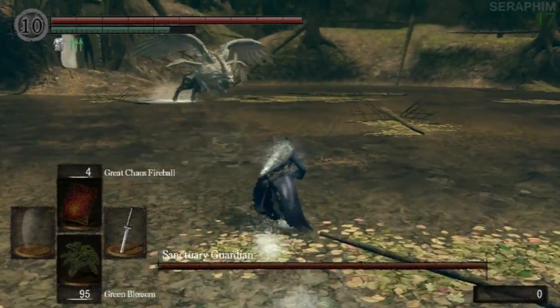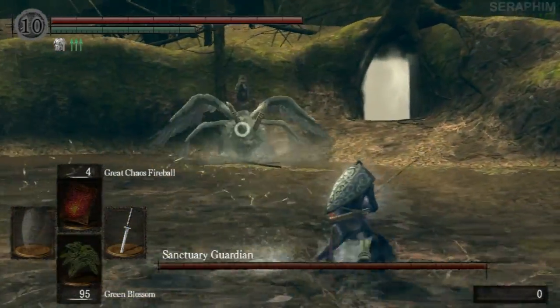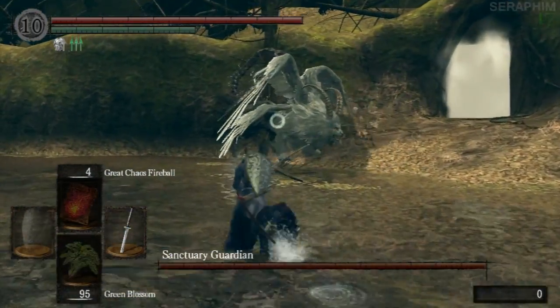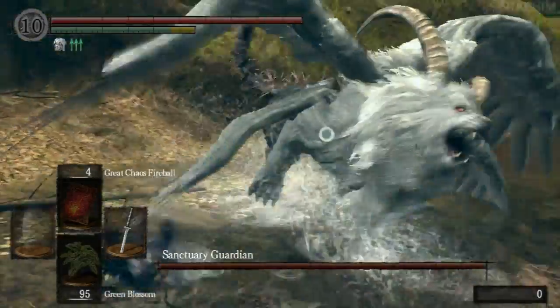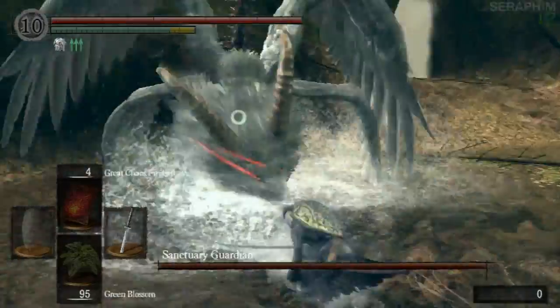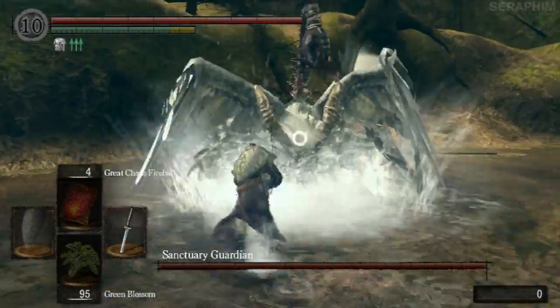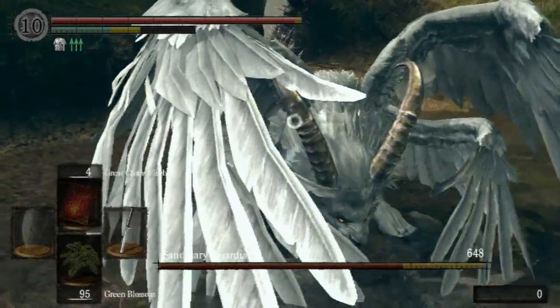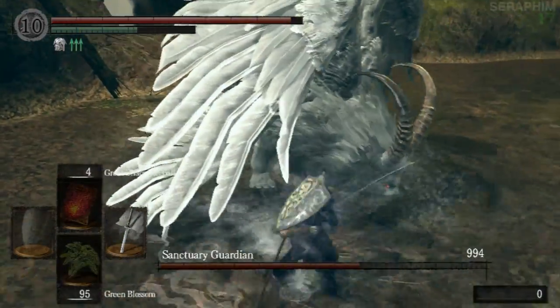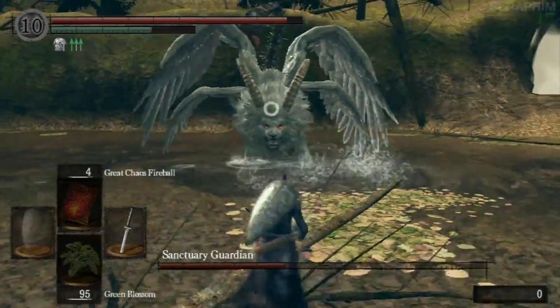Immediately when you start the DLC, the first thing you're going to be greeted with is the bonfire you just witnessed and your boss. This is the Sanctuary Guardian — he is an extremely fast and aggressive enemy. A couple of things to bear in mind: if you're used to how Dark Souls plays and you rely on things like the elemental weapon tree, lightning enchantment being one of the most powerful, it's not going to work all that well in this DLC.